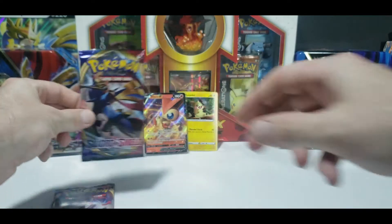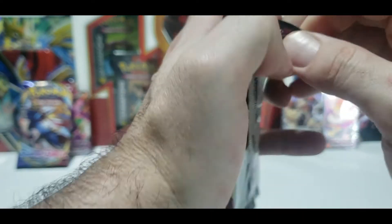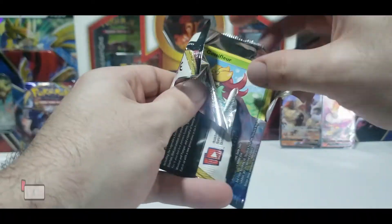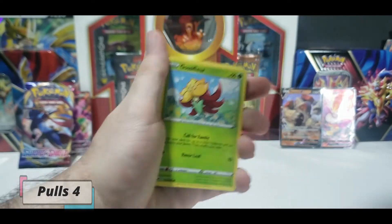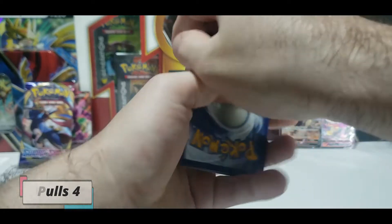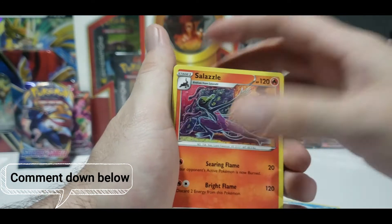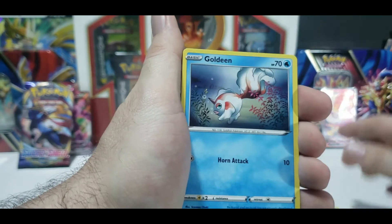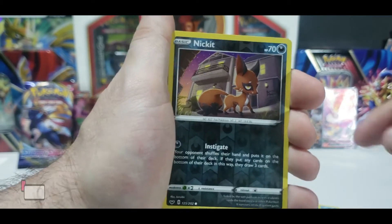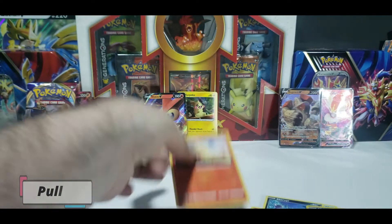We're going to save Zacian for the end and open up our Lapras VMAX pack. What card are you guys excited to pull? What is your favorite card in this set? The Lossifer, Goldeen, Diglett, Scorpi, Hoot Hoot, Nickit - Fox Pokemon - Ninetales regular rare.